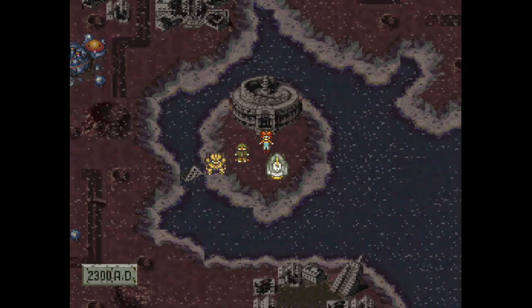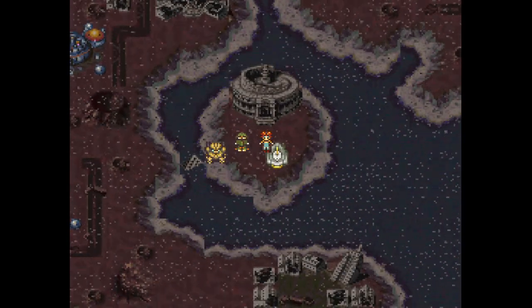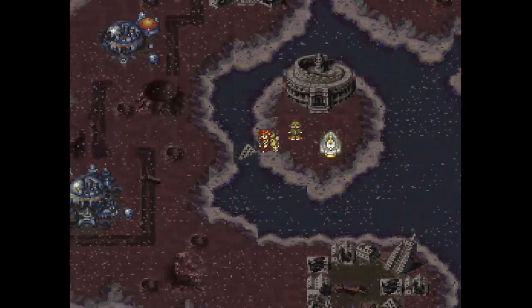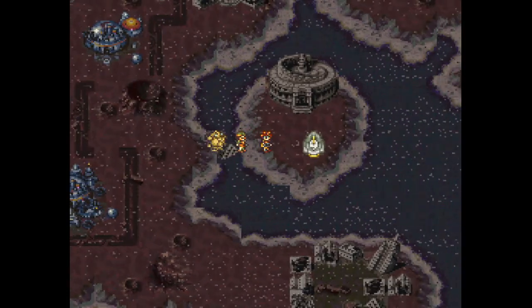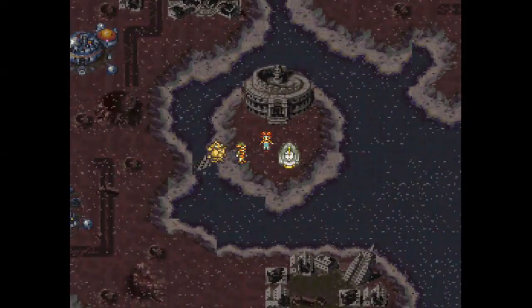It seems whenever Akira Toriyama is involved, main characters just don't stay dead. Welcome back to Chrono Trigger Plus. Previously, we saved Chrono — he's back in the team. Now we have a whole bunch of side quests to do, but we're going on a side quest of my own: the Chocobo side quest.